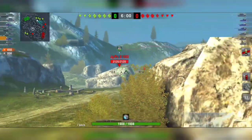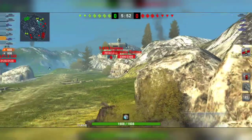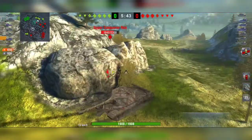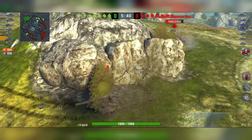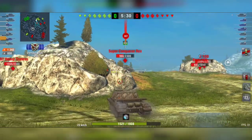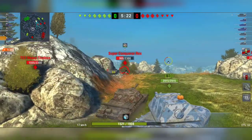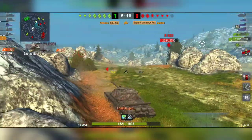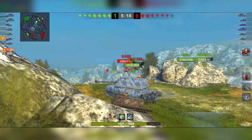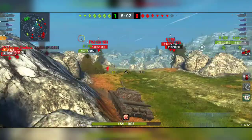Our friend here is trying to make damage from every angle possible, always seeking a place to deal damage using the mobility of this tank. Even when missing shots, he keeps trying — no problem if you miss, as long as you play aggressively and help your team. He's getting the maximum potential out of his tank. Now he's using a small hill to hide his lower armor while hitting enemy tanks at the same time.